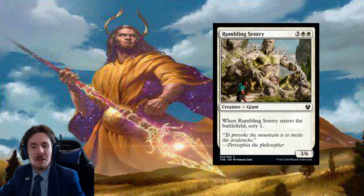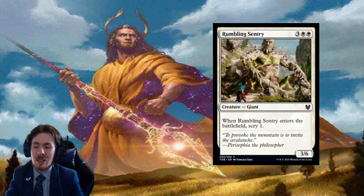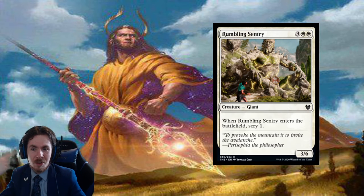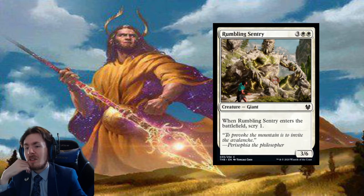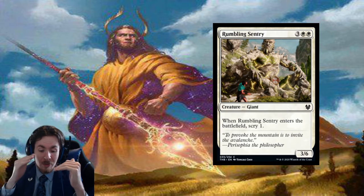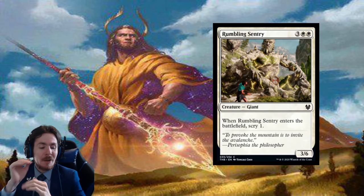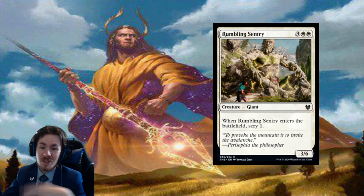Five mana 3/6: not a fan. When it enters the battlefield, scry 1 — that could be largely irrelevant. The only redeeming thing is that it does give 2 devotion to white, which could be relevant, and it has a big body so it'll hang around for a while and stabilize boards. Obviously standard zero play. In limited, it can help stabilize if you're trying to hit your devotion payoff things. If you don't have any big devotion payoffs, don't even bother. This doesn't win the game, it just slows down the game.